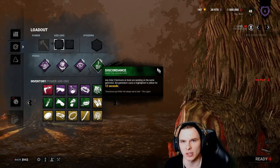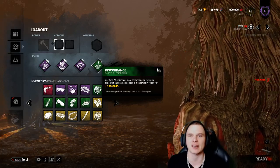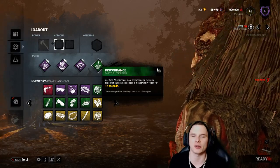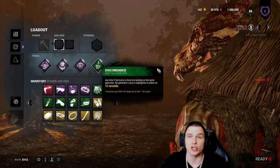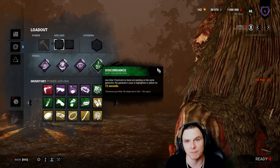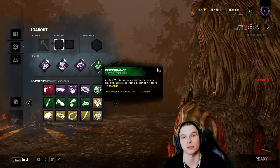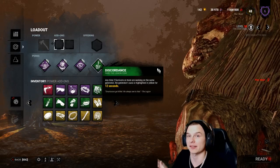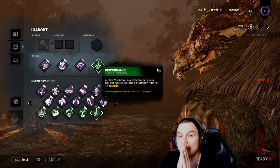Personally, if I think I'm going to be genrushed - if I see two or three toolboxes - Nurse's Calling comes off and Pop Goes the Weasel goes on. If I see three med kits, Nurse's Calling is a good idea instead. You have multiple options. Ruin is a risk, but risk is reward - gamble Ruin with the Huntress. She's too slow not to. The best scenario: someone comes for a hook save, you throw a hatchet, down them, then catch the BT survivor too.